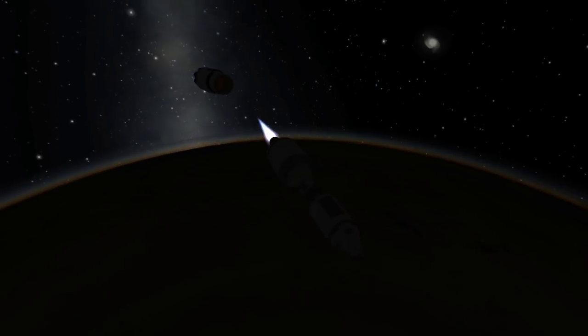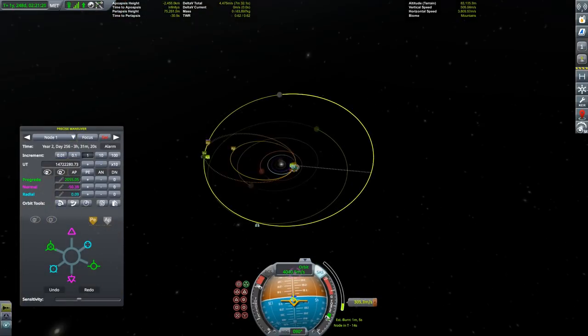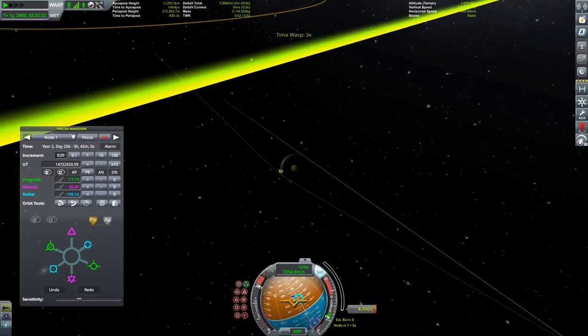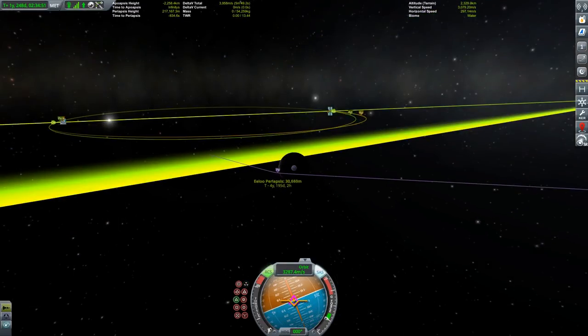We still had some fuel in the second stage, which of course was not the case with the real Apollo mission. The real Apollo mission had to drop the second stage while still in the atmosphere and circularize on the third stage — the one you can see here — the S-IVB or S4B.